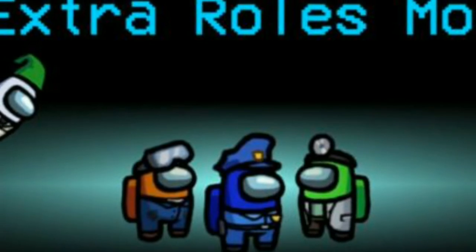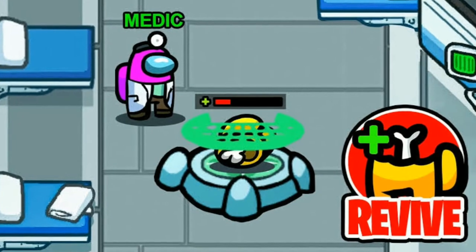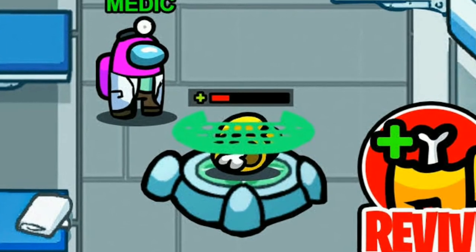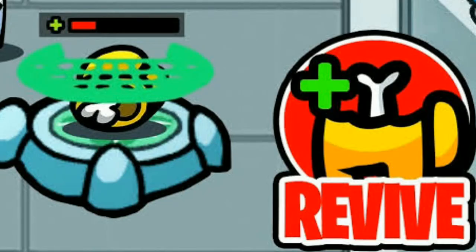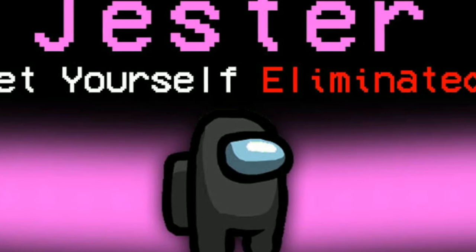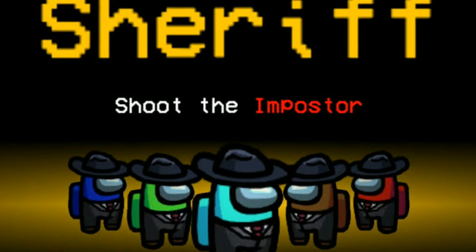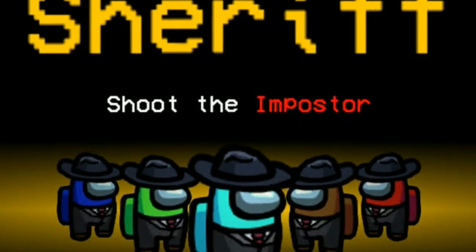At number 4, it's the Extra Role Mod. This mod has only 4 roles. One of them is Medic, a crewmate role whose special abilities allow him to heal a dead crewmate or provide a shield to one crewmate. The other roles are the famous Jester, Engineer, and Sheriff. They also have a Discord server so you can play with other people.